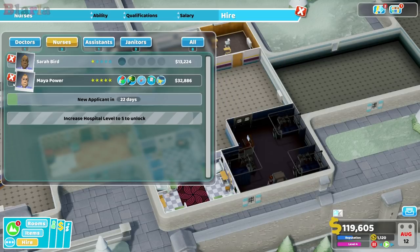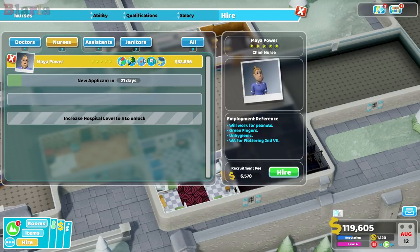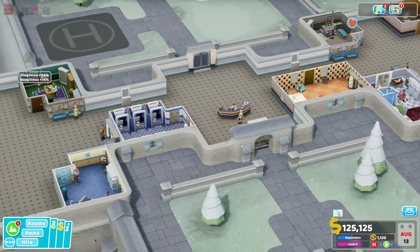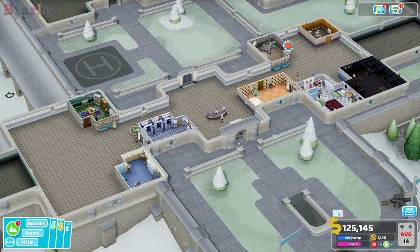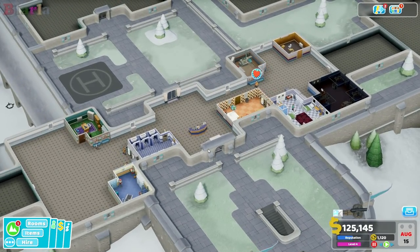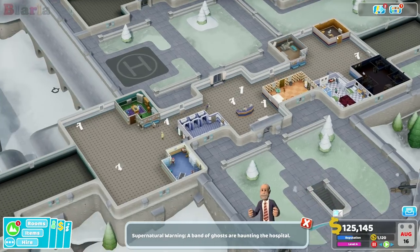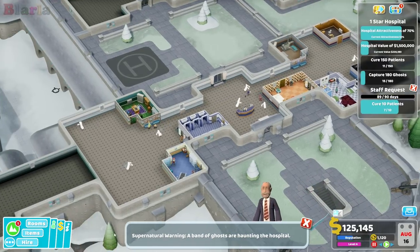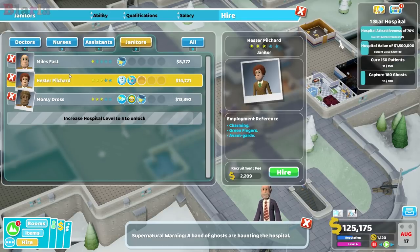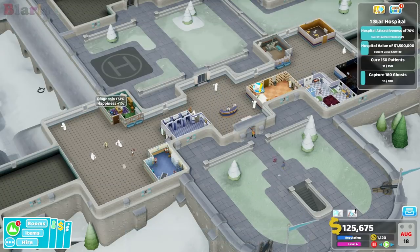We'll wait a little bit on that one. So how is everything going at the moment in this hospital? We're still level four, which means we can probably keep things a little bit under control. The janitors — well, we do have two but I suppose there's no harm in getting another one in.